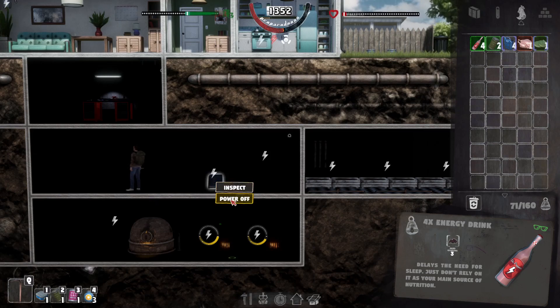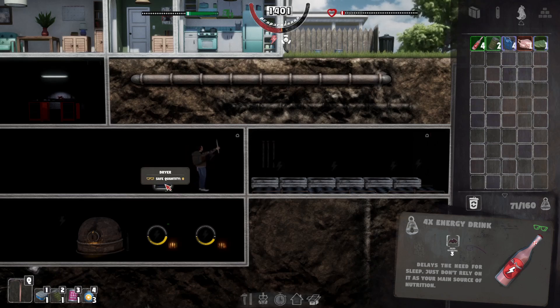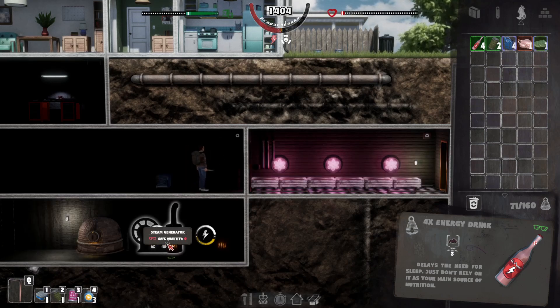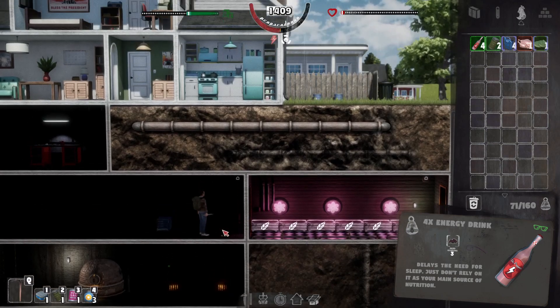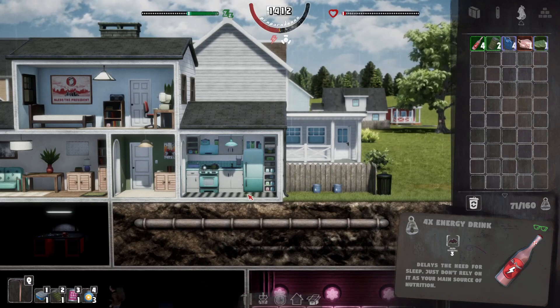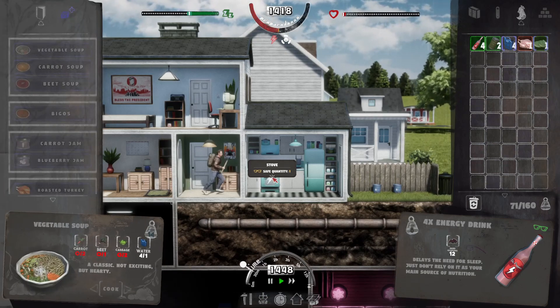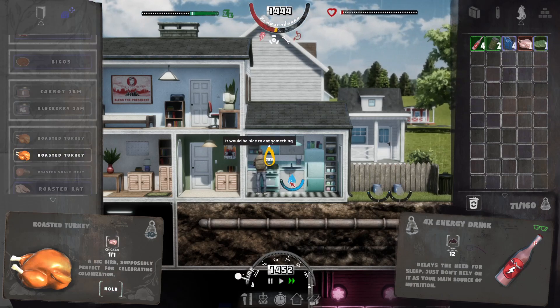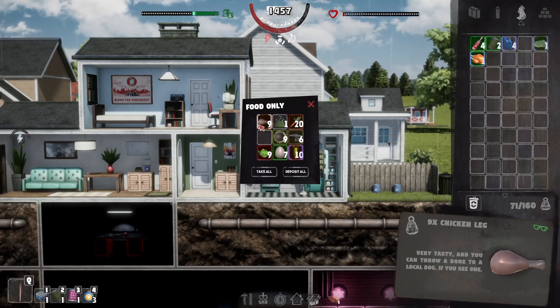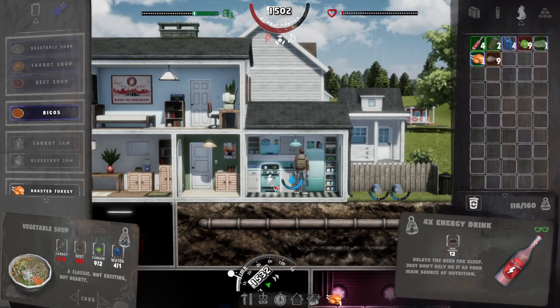Turn that one off. Damn, how much does that cooker take? Wow, man, we need like a massive generator room. Let's keep the cooker on. We want to cook all this stuff up because it's going to go off otherwise. Let's cook up what we can - there's stuff going off already.